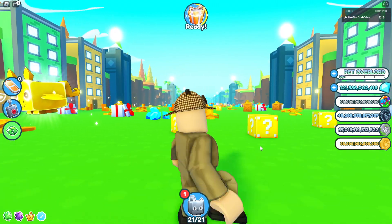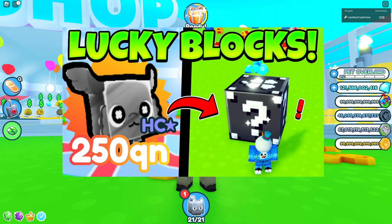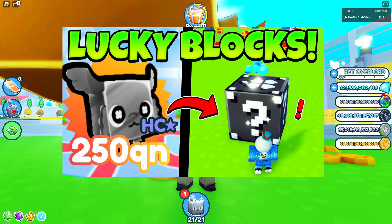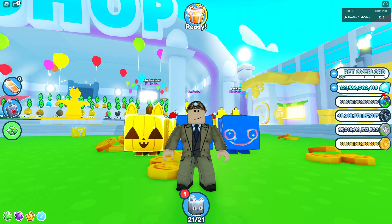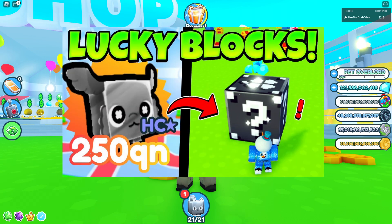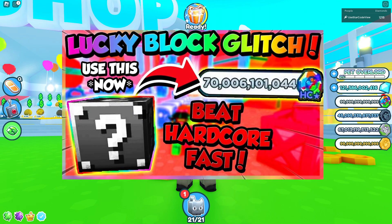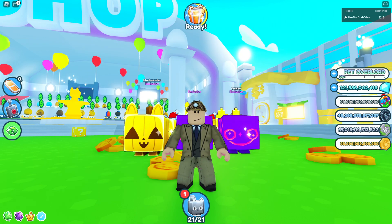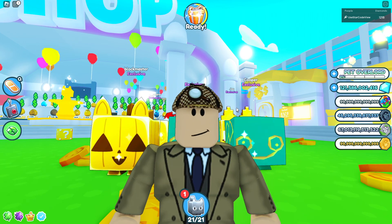Now I'm going to show you screenshots from YouTubers' thumbnails. These are just thumbnails from random YouTubers — I literally just searched Pet Sim and this is what came up. As you can see, the black mystery lucky block is there. 250 quintillion — that's kind of crazy. Here's another thumbnail from Digito — I must say Digito makes some beautiful thumbnails. The black mystery block is in there too. You've probably seen these thumbnails scrolling through YouTube recommendations.